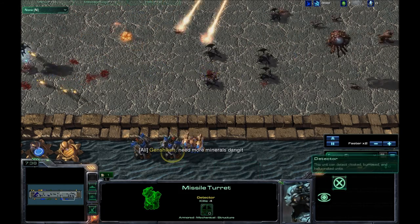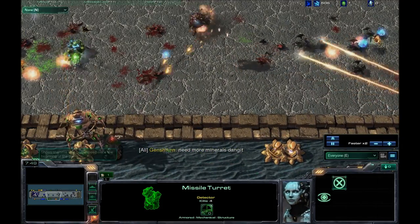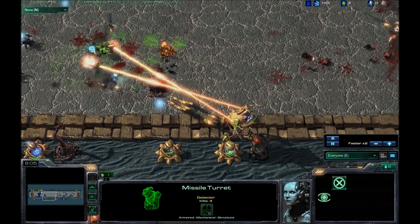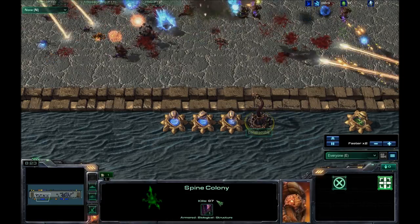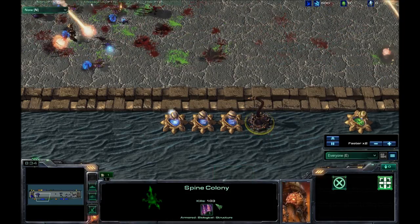One thing I would recommend for this map is some kind of upgrade system on each tower building, whatever you want to call it, because really all you can do is spam whatever building you've got — that's pretty much all you can do. Look, this guy does nothing but he's still racking up kills — he just got three kills right there. Did you see him do a thing? No.